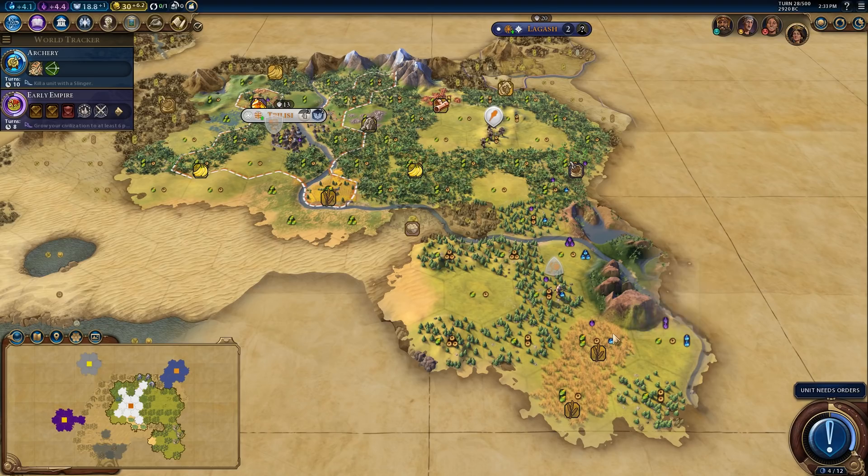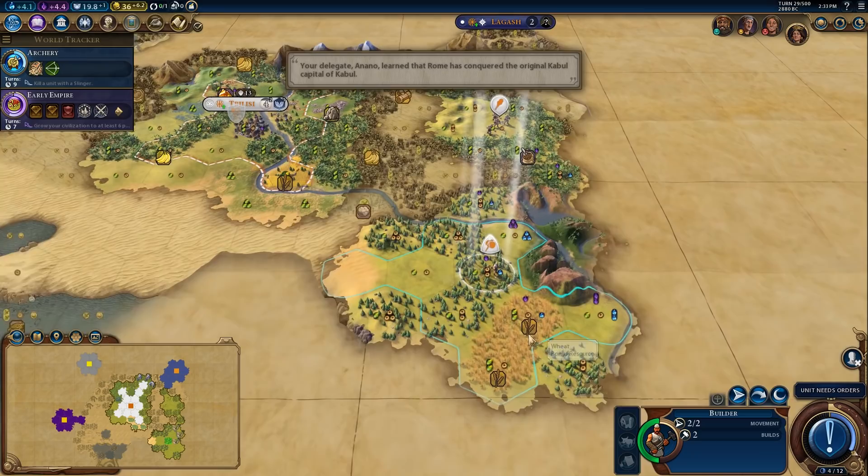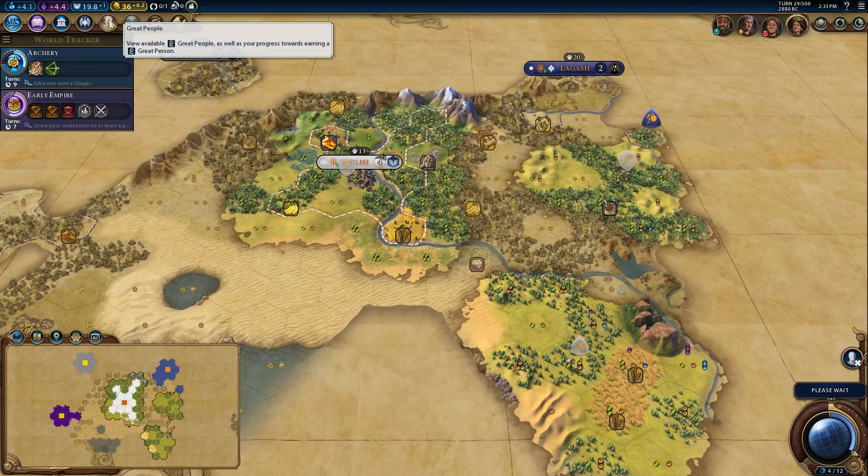So don't be afraid to builder scout in your games. If you have nothing to do with your builder, just scout carefully. Make sure you're staying in rough terrain and not moving into tiles where there's a blind spot and you could be walking into danger. Like it's a bit dangerous to walk into some of these tiles, but scouting through forest is perfectly reasonable. Yeah, I want to get down here as fast as possible.